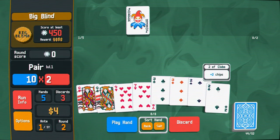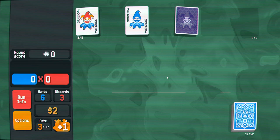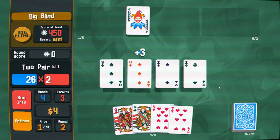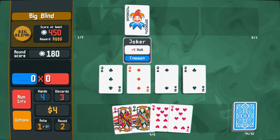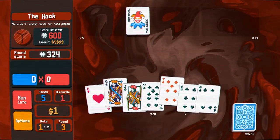If you're familiar with poker, the game is simple. You start with a standard deck of 52 cards, and you'll be drawing 8 cards at a time. Your goal is to have successful poker hands. Doing so gets you points, and you'll need a certain number of points to win a round. You only have a limited number of hands, and you can discard cards a couple of times to help yourself out.